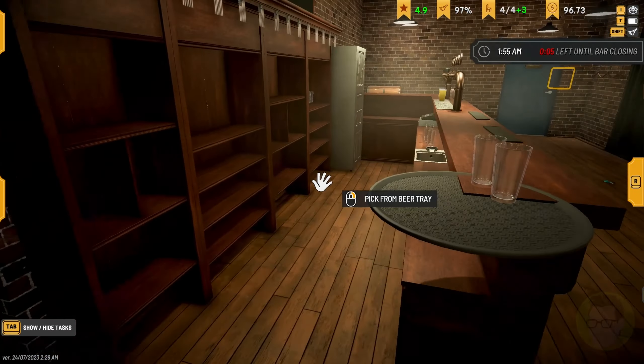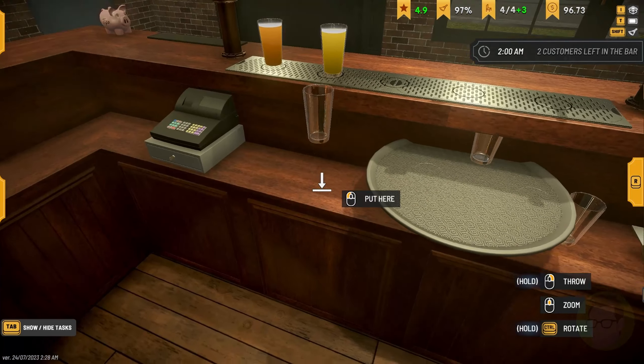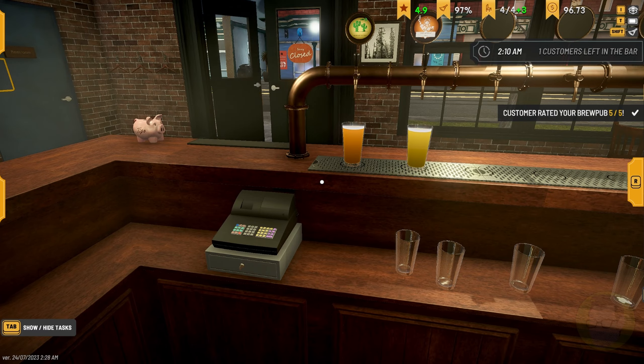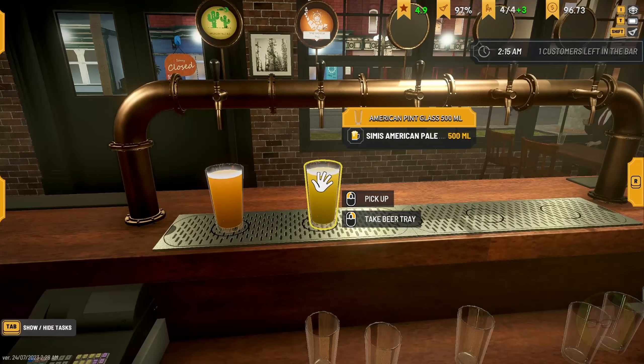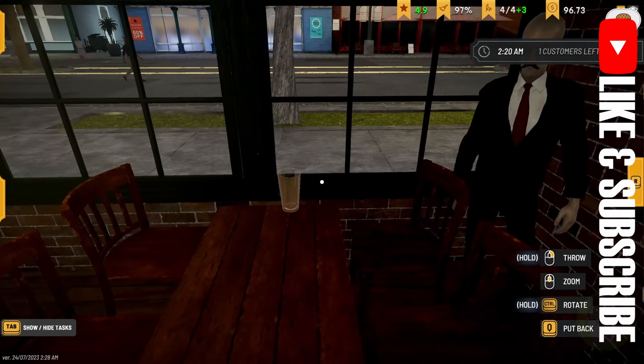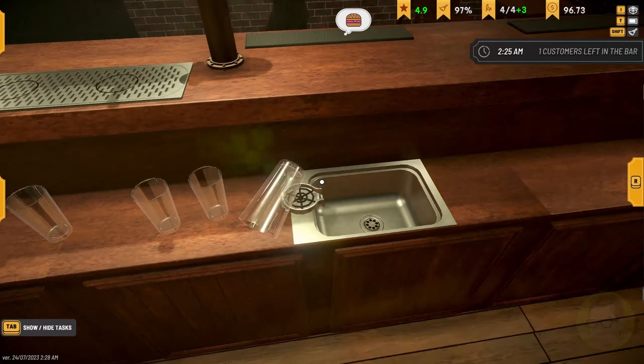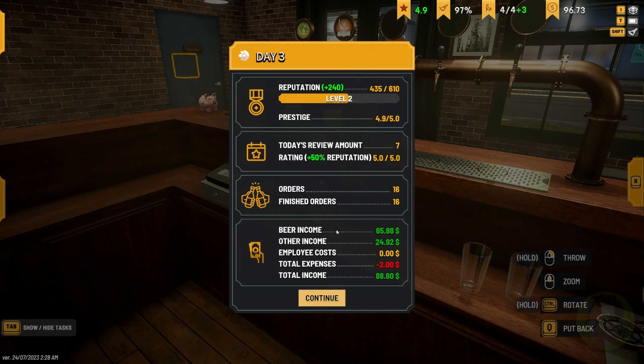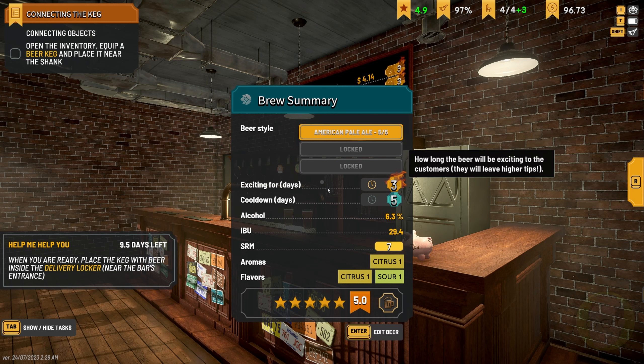Bar staff are honestly absolutely awesome people the way that they get everything done. Let's have a beer for the bar staff! New item unlocked — barstool! The day is over. Reputation plus 50%, levels going up, 16 orders finished. Total expenses minus $2 — I don't know what we spent that on. The American Pale Ale is hot for another three days. I wonder whether I can actually sell that beer, and whether it takes freshness into account. I just wanted to show you guys the difference in colour between the one that we brewed and the one that they sent.